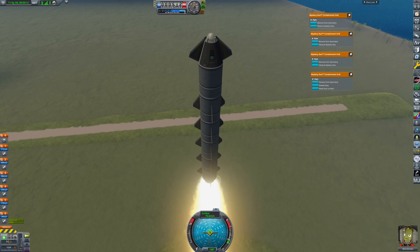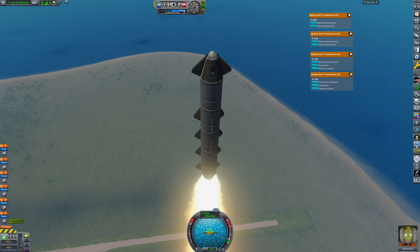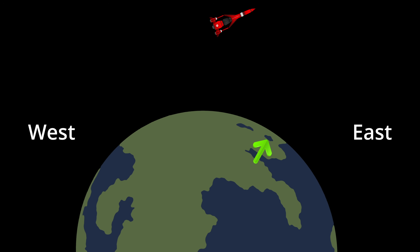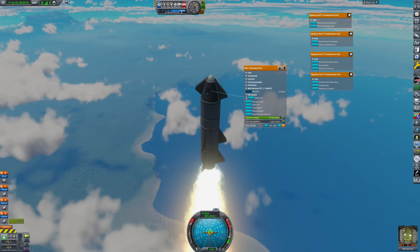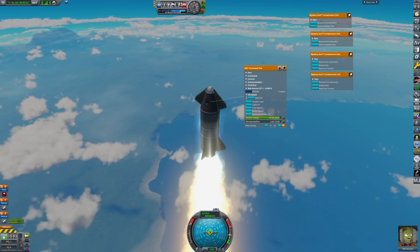As we progress, make sure to keep your ballistic trajectory 2 to 4 degrees east, because this allows you to naturally land back at the KSC in spite of the Coriolis effect. For example, if you were firing at exactly 90 degrees up, you would land slightly west of your starting point — which is not ideal. During the ascent, remember to pre-ignite each stage just a few seconds before the previous one is depleted.